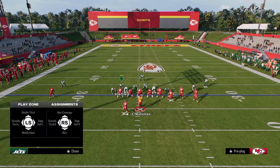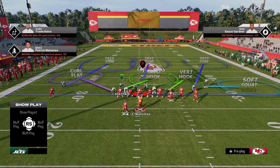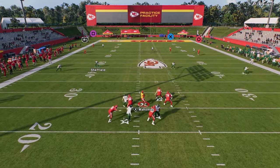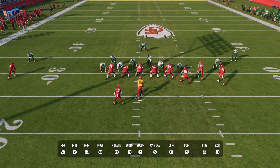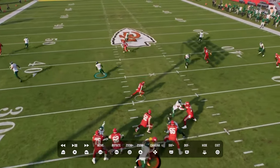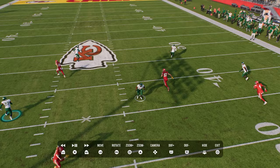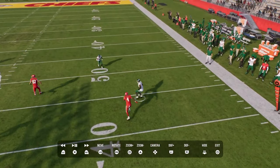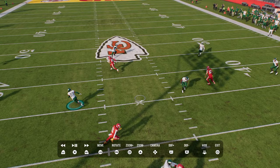Against verticals we do the same adjustments: outside third, soft squat, vert hook, curl flat, and deep half. The deep half is actually really good here because it can play the crosser — when they run the crosser over the middle of the field. Your user responsibility is the crosser. The running back in route is somewhat open but not dangerously so — you'll just tackle him. The vert hook carries the tight end into the seam. The soft squat on the outside sits, then rallies down, and you have the third taking the receiver over the top. The deep half sits right in the window if they try to throw the crosser — you can make a play on that ball.